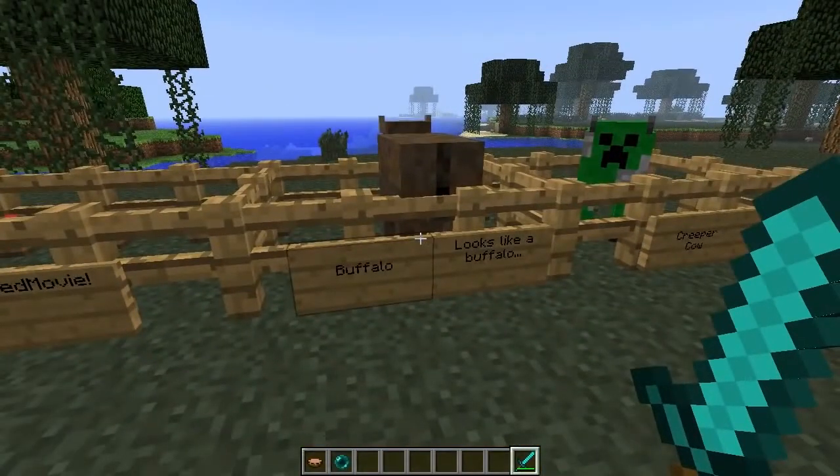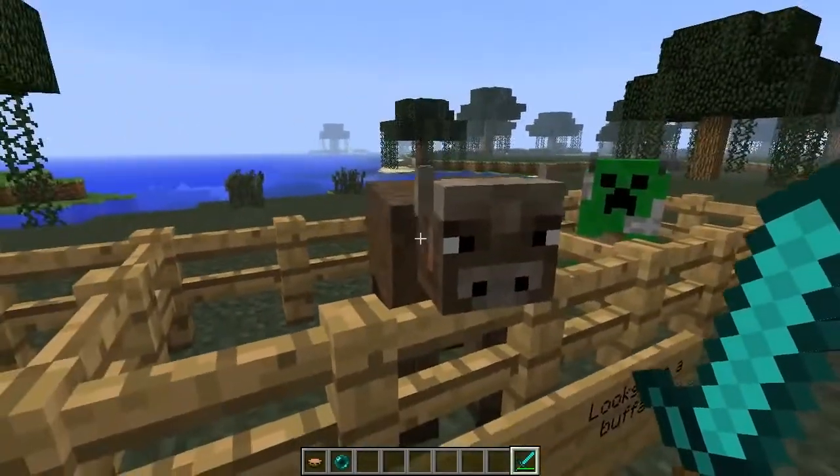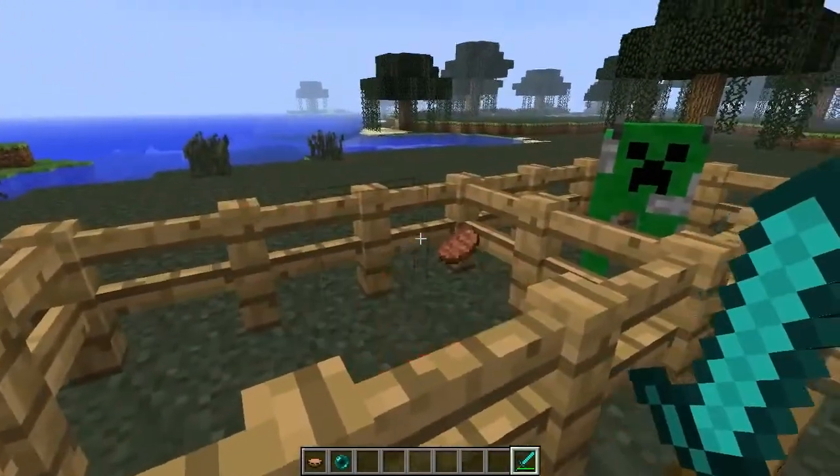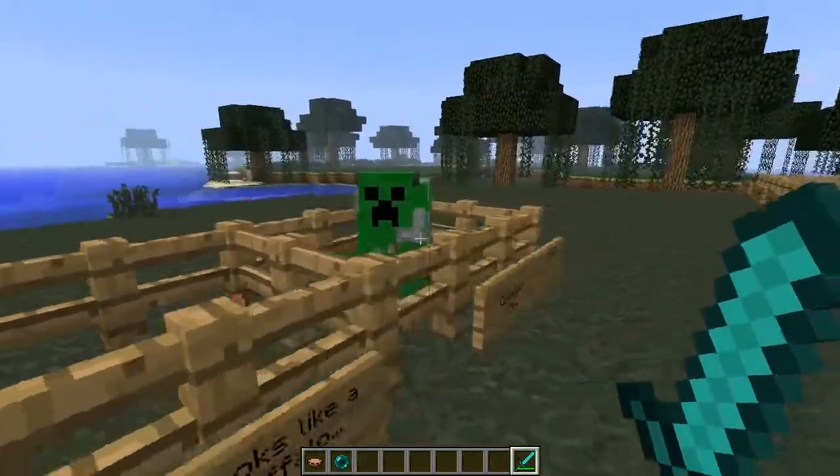Next up is the Buffalo. He looks like a buffalo — he's got some horns and stuff. You kill him and he drops cooked beef. Apparently buffalo are already cooked.